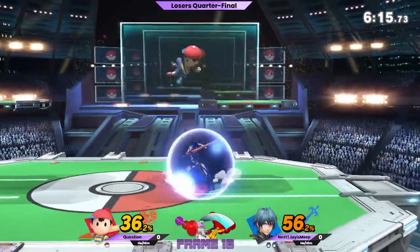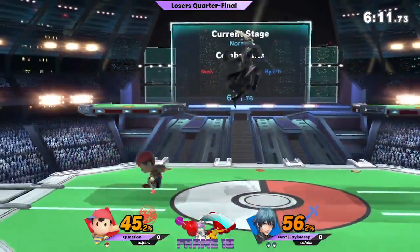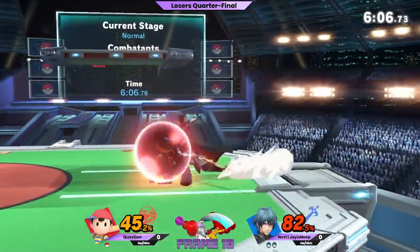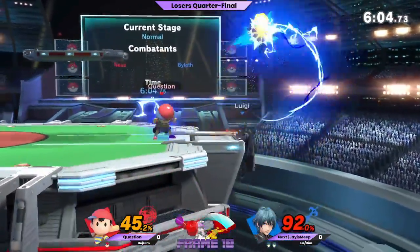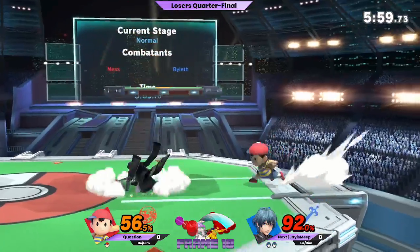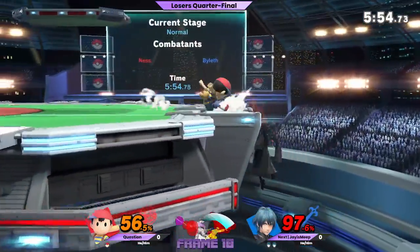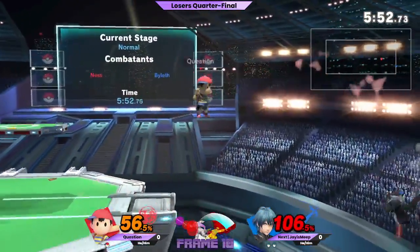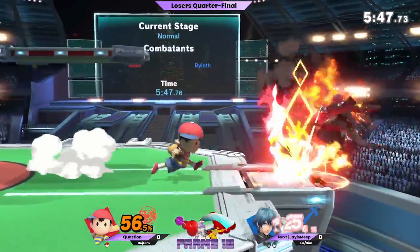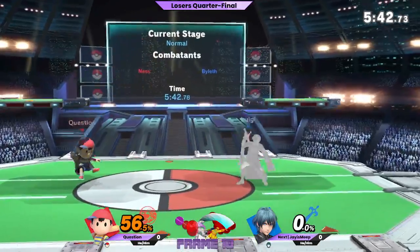That was a good down air — it's good that he went for it, I thought that was going to hit. And he's got the data on how Jay's going to air dodge that next time, so it's up to Jay to mix up his air dodge. Question is already at 92 on Jay's second stock and is very quickly getting himself back into this game. Rare up smash clanking with something instead of just straight out losing — I've seen it clank so many times.